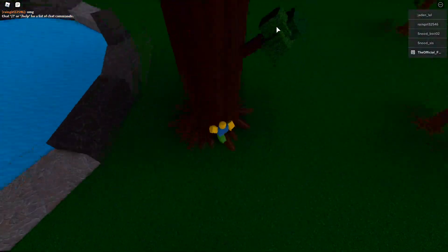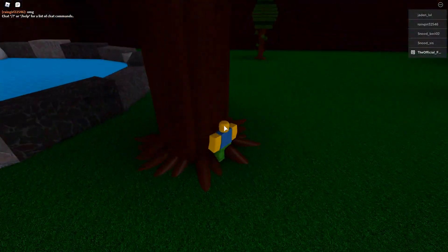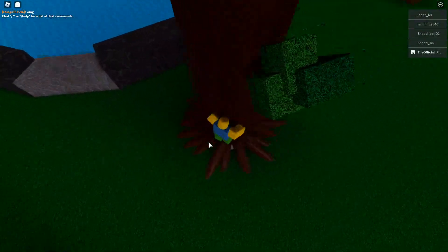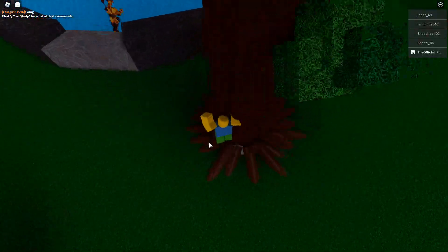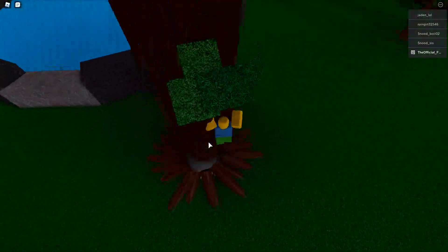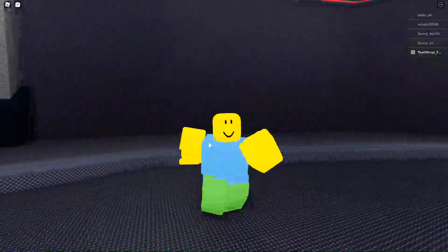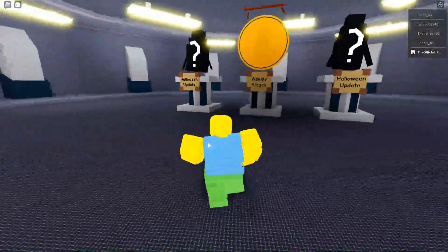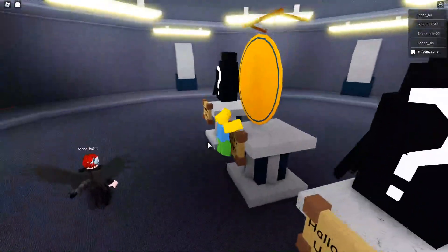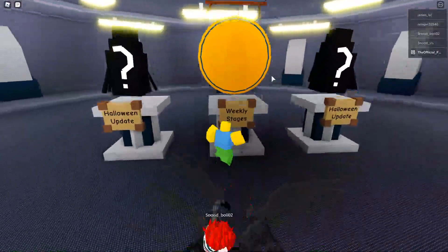Underneath this tree right here, if we actually move the tree, there's a secret underground layer. I actually showed this off in my live stream and we got a live reaction — it was crazy. We're going to move this tree and we can see a little hole in the ground starting to form. We fall down, and standing right behind me — you guys can see the weekly stages sign of the Zeg, like a shadow of Tiny Zeg.